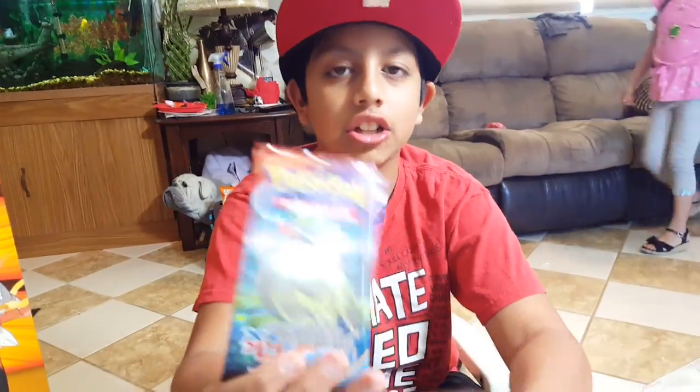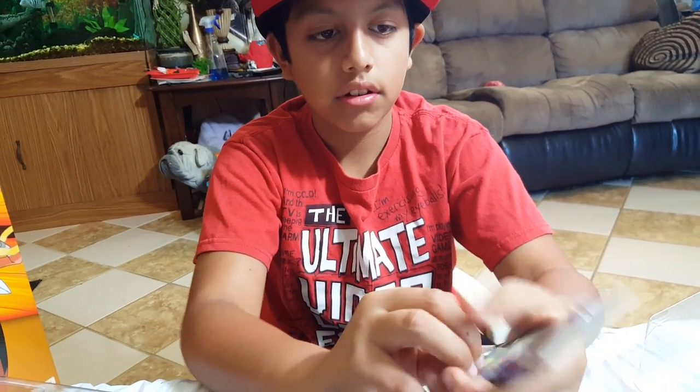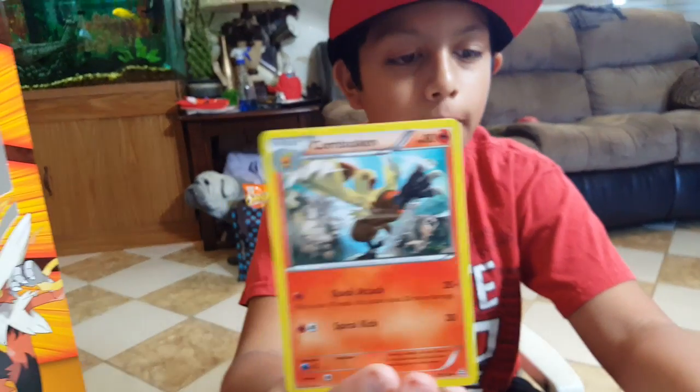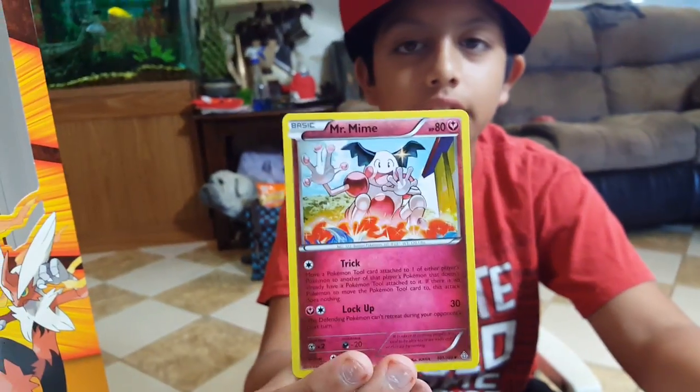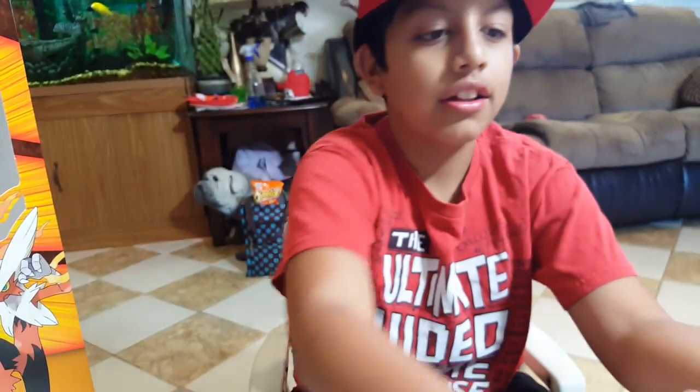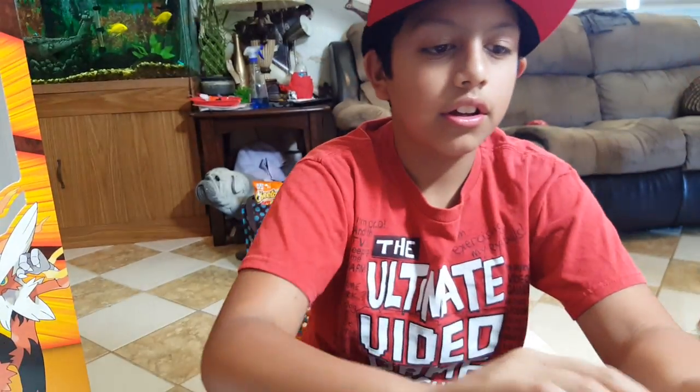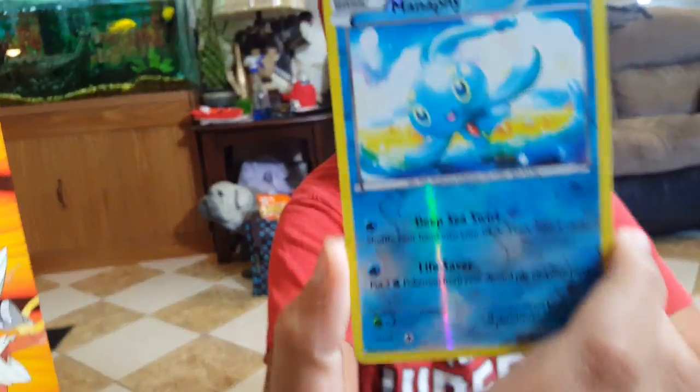Next booster pack is another Primal Clash — Guard of War booster pack. First we got Shrine of Memories, we got a Combustion, we got a Mr. Mime, we got a Bun-O-B, we got a Lotad, we got another Meditite, another Bidoof, a Horsea, a Rhyferior, and our Hollow is a Mampy Holographic.